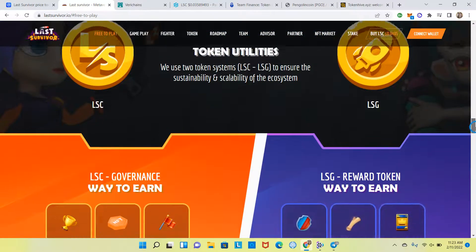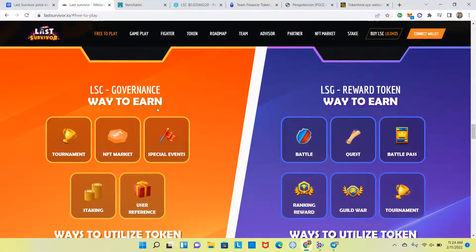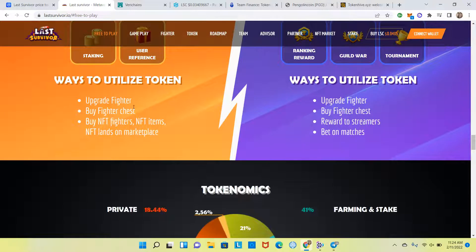For token utilities, they use two tokens — LSC and LSG — to ensure sustainable scalability of the ecosystem. LSC is the governance token; ways to earn include tournaments, the marketplace, special events, user referrals, and staking. LSG is the reward token; ways to earn include winning battles, quests, battle pass, tournament and guild war ranking rewards. You can utilize LSC to upgrade fighters, buy fighter chests, buy NFT fighters, NFT items, and NFT lands on the marketplace. LSG can also be used to upgrade fighters, buy chests, reward streamers, and bet on matches.